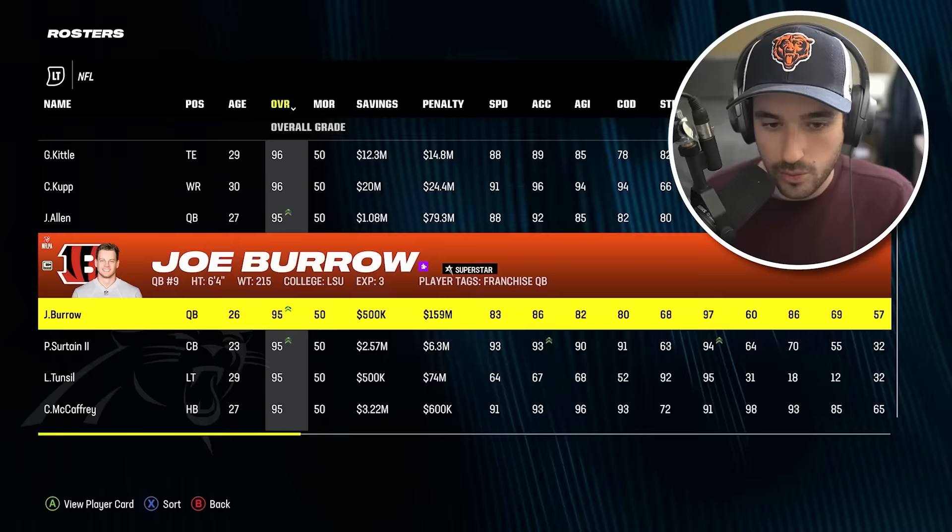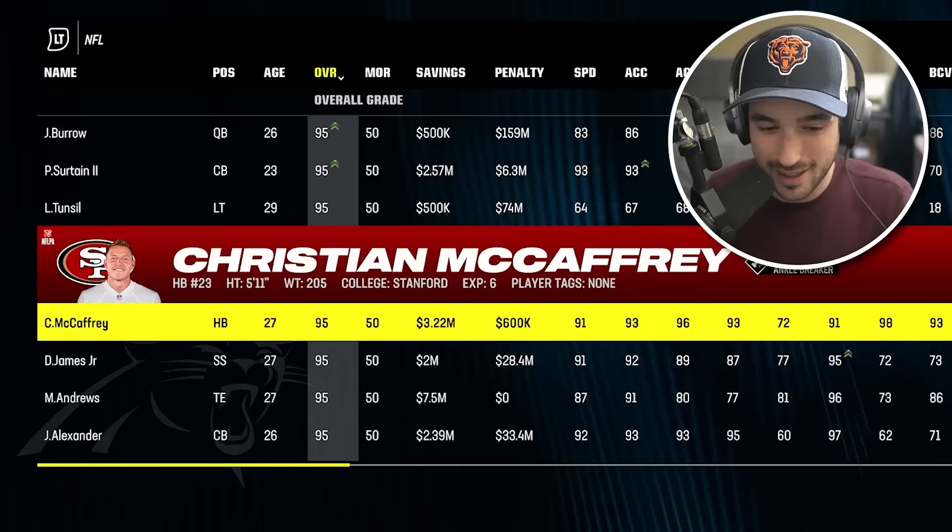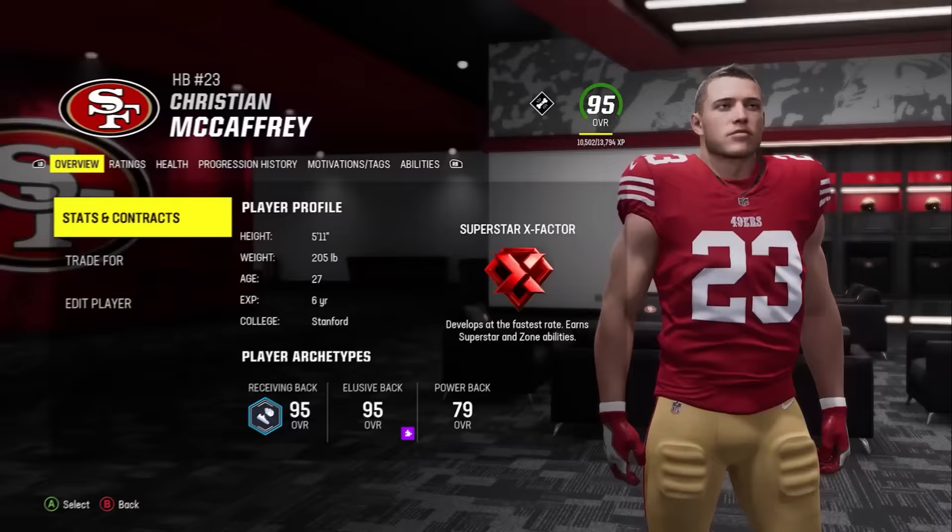We get to add another 95 overall. This is tough because I want a better cornerback, but at the same time it's going to make my other challenges a lot harder. I don't love Miles Sanders — I love Christian McCaffrey. I think we're going to go with him because at the end of the day, he's him. I'm so worried about this sim — I've spent so much money on gift card giveaways for you guys already.